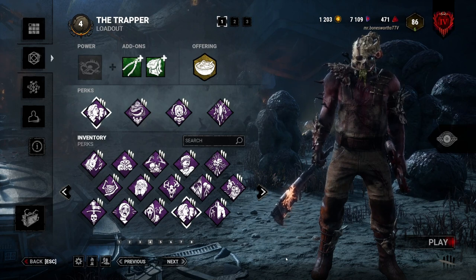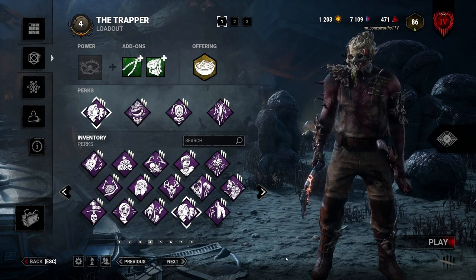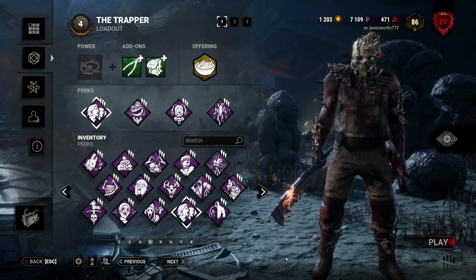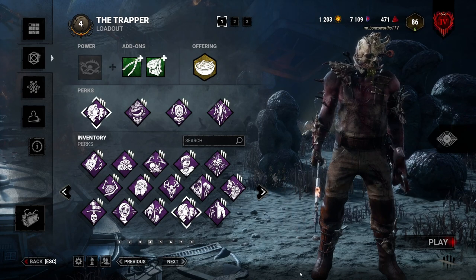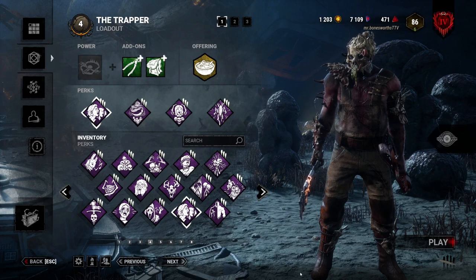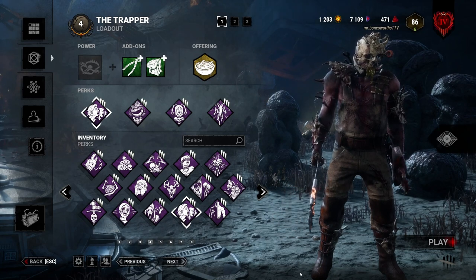I think that Made For This and For the People had so many more counters. For one, if the person being picked up wouldn't get an endurance effect nor any other effect. Two, the person doing the picking up — if they were exhausted — they wouldn't get the endurance effect either. It's like they killed a mosquito in the room but then added a hornet's nest. They removed the combination of For the People and Made For This, and not even a week later they introduced this new combo, which is just what that was but worse.